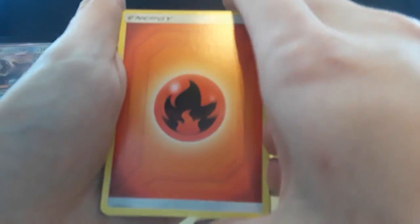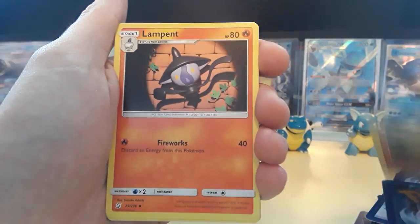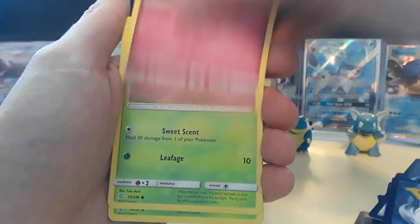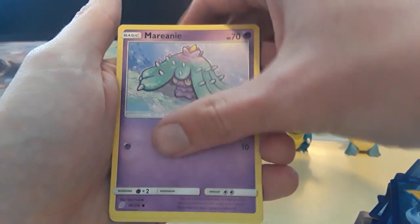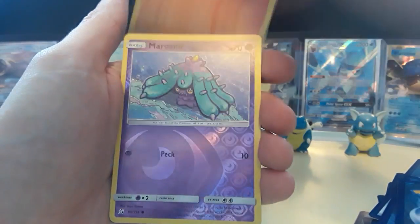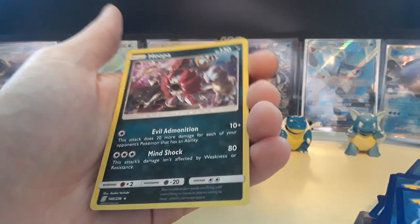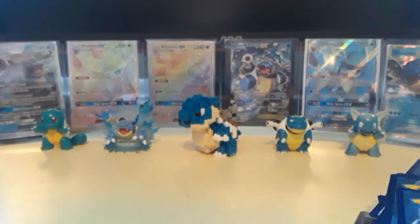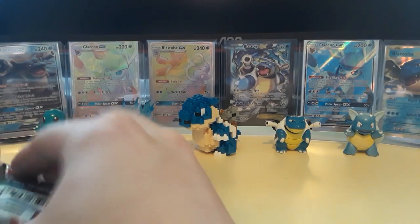So we got a Fire Energy, Whirlipede, Archen, Lampent, Cottonee, Foongus, Sewaddle, Maractus, Litwick — which has the best art — another Maractus for the reverse, and then we have a Hoopa holographic card! That is going to be our very first big hit out of this side of the box.